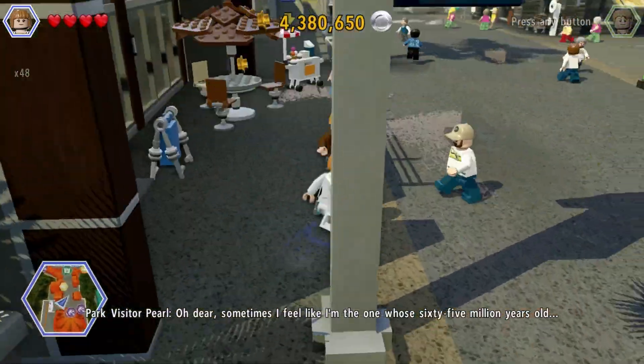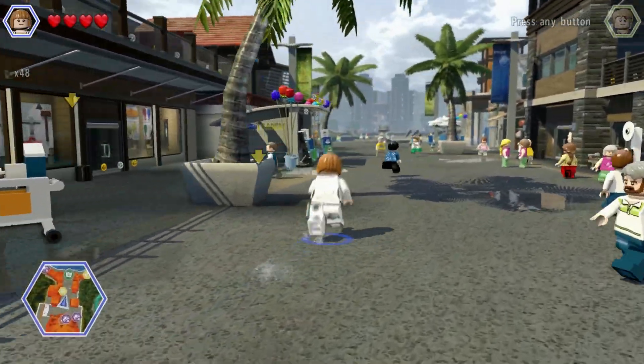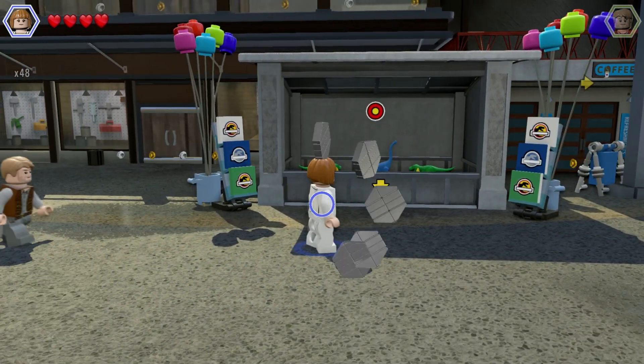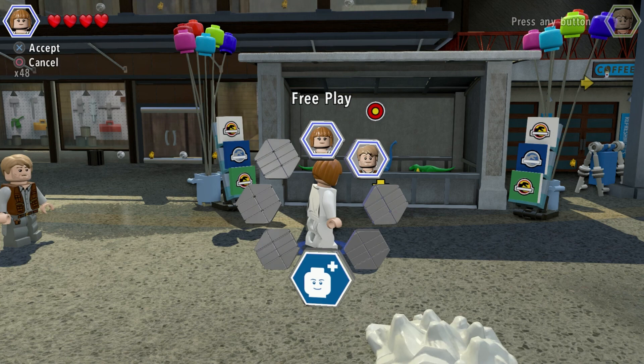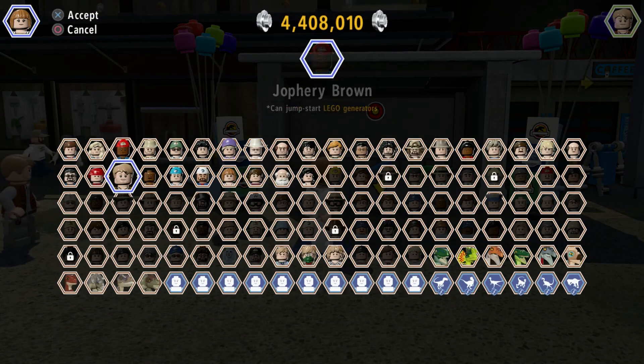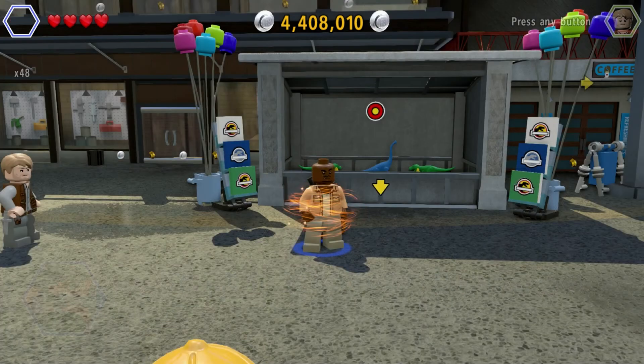We have all the dinosaurs in their complete form, which means you can customise them and join them together with different parts and different abilities. I am going to get a gold brick down here just because it's flashing and making it very obvious that it wants to be collected.